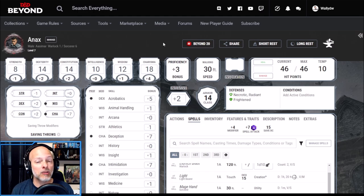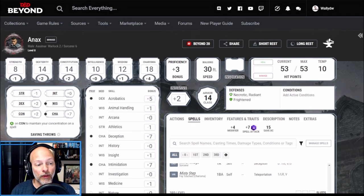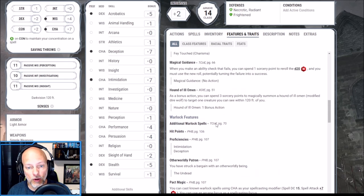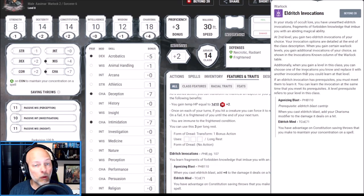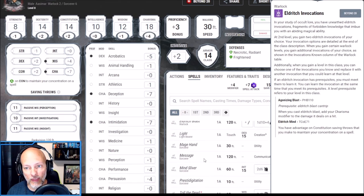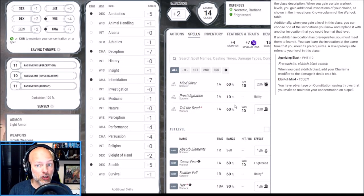We're now advancing to level eight by taking our second Warlock level. I wanted the Eldritch Invocations. The main one I wanted is Agonizing Blast: when we cast Eldritch Blast, we add our Charisma modifier to the damage on a hit. Looking at our cantrips, Eldritch Blast now has a +7 to hit, two beams at level five, and deals a d10 plus four damage per beam. Combined with our racial and Form of Dread bonuses, we can deal out serious damage.